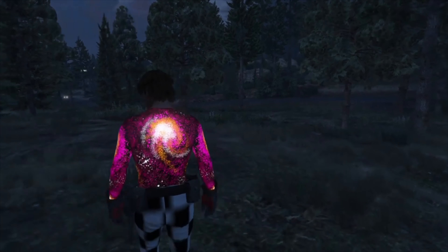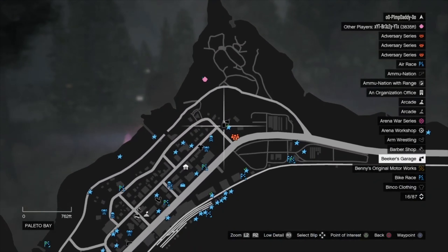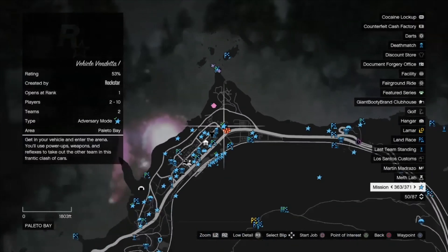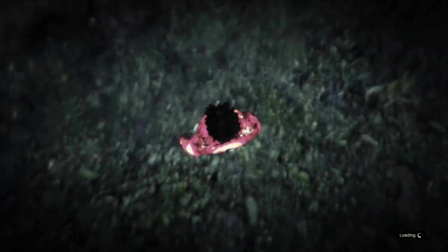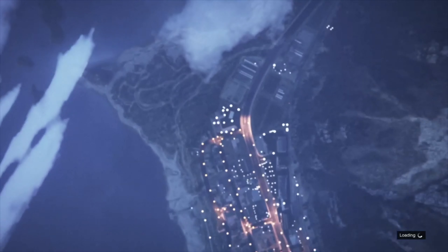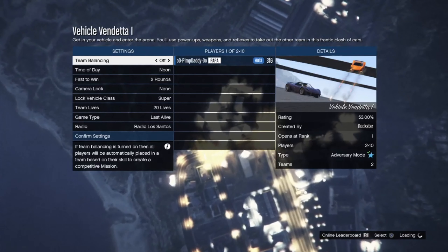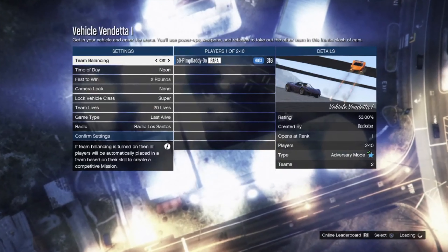For this next step you're going to need to go to your facility, but you cannot use a personal vehicle because that will mess up the glitch. Whether that's doing the teleportation glitch — which is what I do — or using an NPC vehicle, or a CEO buzzard, just don't use a personal vehicle. I'm going to be using the map teleportation glitch, so I'll just teleport real quick.